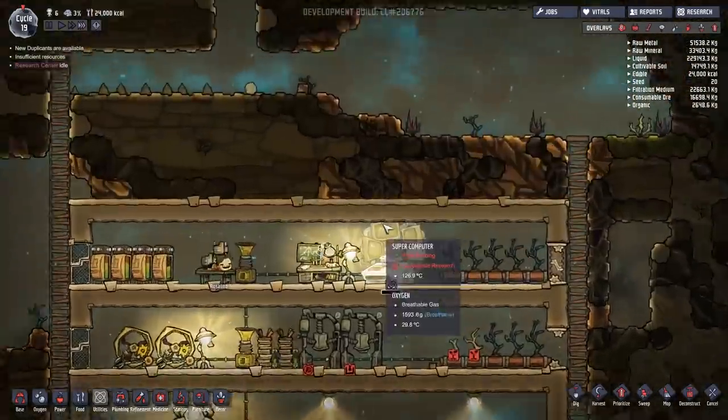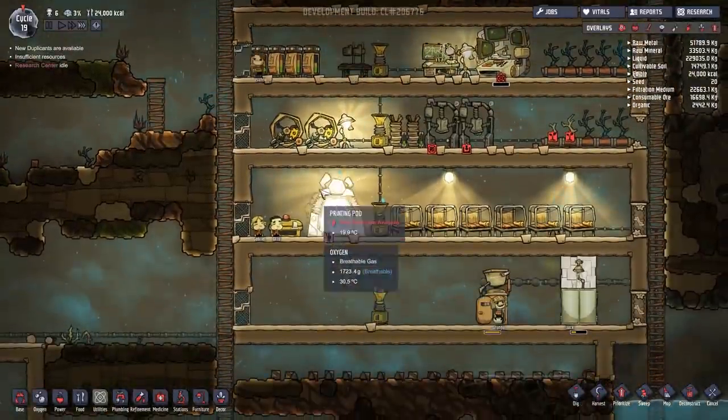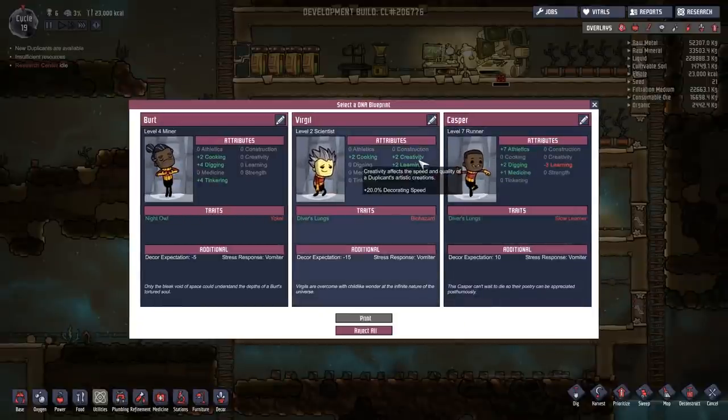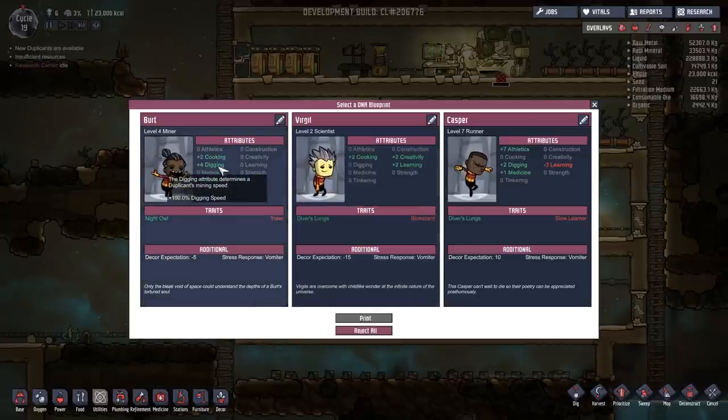One of the research centers is idle, but it's just this big one - we don't really care too much about that. We do have another person we can get. Let's have a quick look. We've got someone who is good at athletics, digging, and medicine; someone creative and learning, good at cooking or biohazard - all of Vitamin C, can't stop this stupid one from getting sick. We've also got someone who's good at cooking, digging, and tinkering - a night owl. Not too bad.